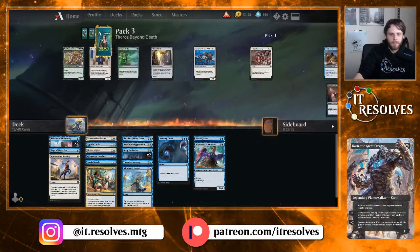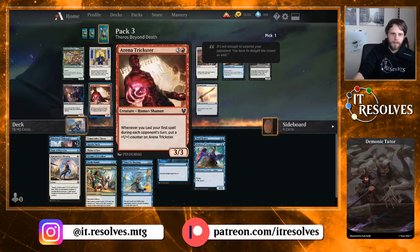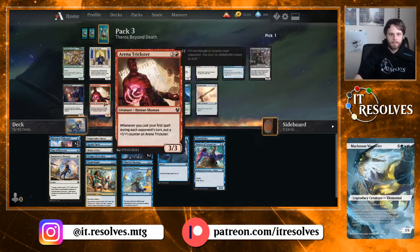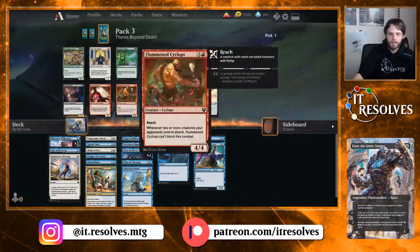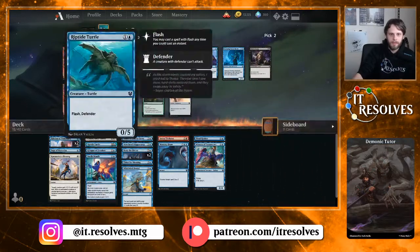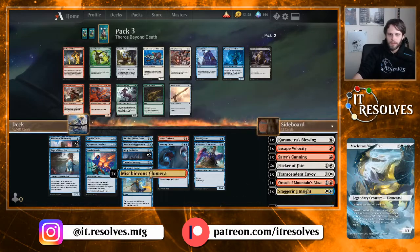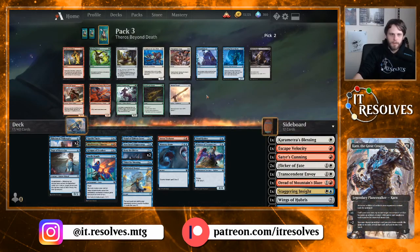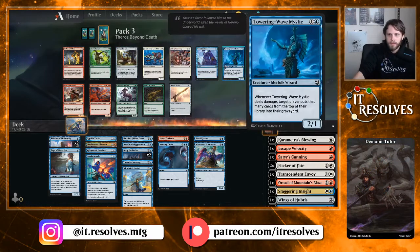Don't think we want a second Flicker if we do play white. There's Ichthyomorphosis and Arena Trickster — also Reverent Hoplite, but not in this deck; that very much wants to be in a white-heavy deck which we are not. I'm kind of tempted to take the Trickster and shift into red. We're giving up Staggering Insight but we've got enough other things that makes that worth it. Ichthyomorphosis is good but we have so many counterspells already. If we take out white, we'd definitely play the Chimera. Entrancing Lyre is very, very good — let's take that.